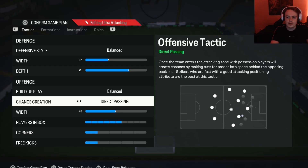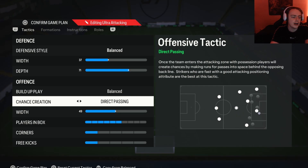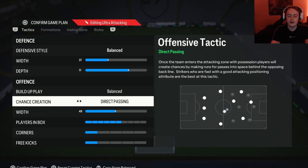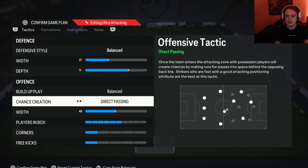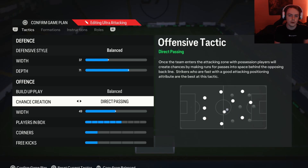Moving on to chance creation, we have this on direct passing. This is very important in my opinion because it's the only one that will actually allow you to break through a park-the-bus defense. When your opponent is parking the bus and you use direct passing, your attackers will push very far into your opponent's box and their defenders should automatically follow them and track their run. Then when the defender has followed the attacker making the run, the attacker will track back so you can cut back to him. It's the only way to beat those drop-back players.